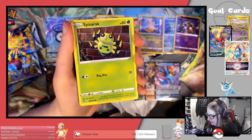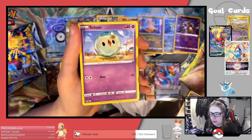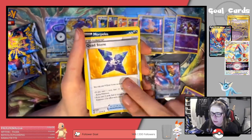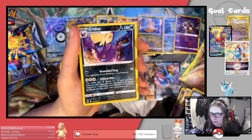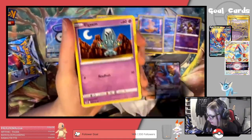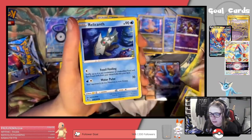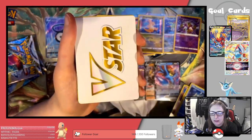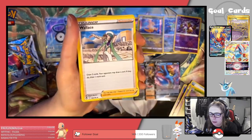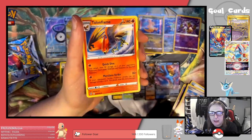Next pack: Fennekin, Spinarak, Beldum, Croagunk, Solosis, Psychic Energy, Dedenne, Cradily, Morpeko, Reverse Crobat, and a Goodra regular rare. Then: Zubat, Alolan Grimer, Foongus, Sandygast, Relicanth, V-Star Marker, Curlia, Venomoth, Wallis, Reverse Unidentified Fossil, and a Talonflame regular rare.